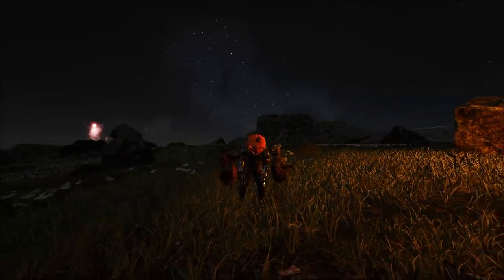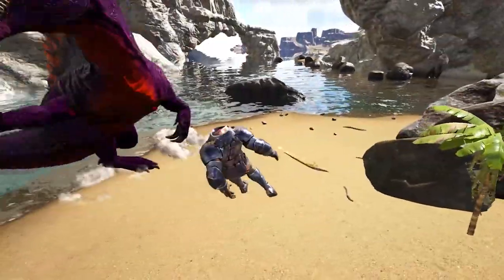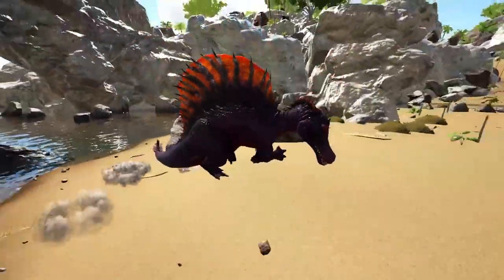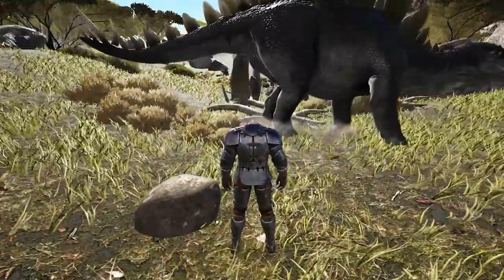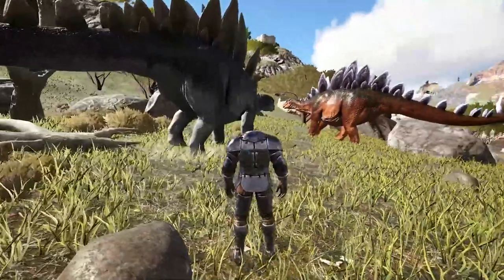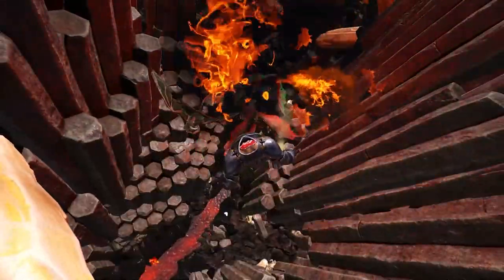On top of all the new creatures to kill and skins to get, there will be event colored dinos. There are a lot of colors, so I will not list them all here, but I'm most excited for the actual black color. To get dinos with these colors to spawn, you will need to be out there killing all dinos without the colors. Once you find one, you can tame it and then breed the colors into your bloodline. If done right, you will get your stats plus a new awesome color.